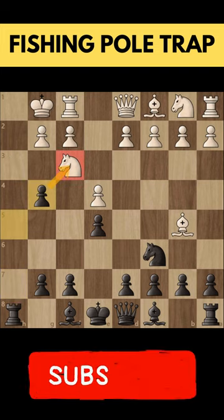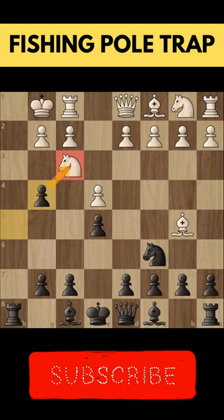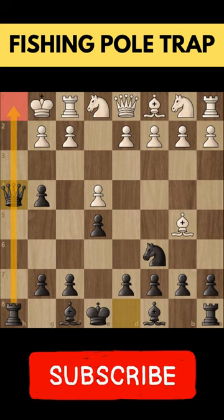After our opponent takes the pawn, we are currently hitting his knight. So he will try to move the knight, and here we come up with the queen threatening mate in one.